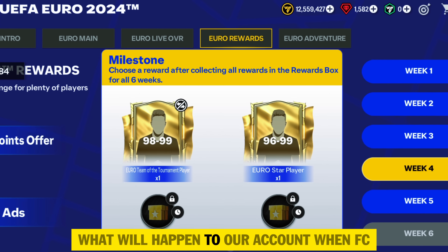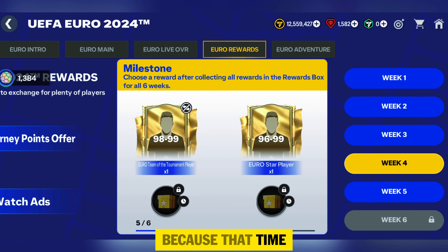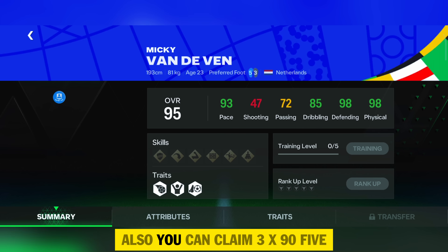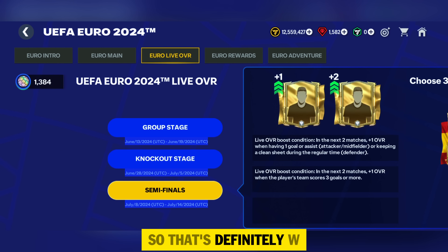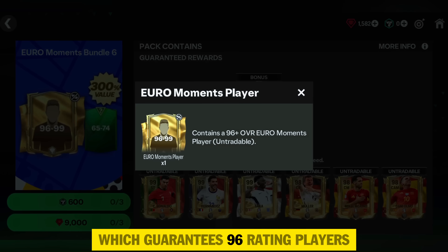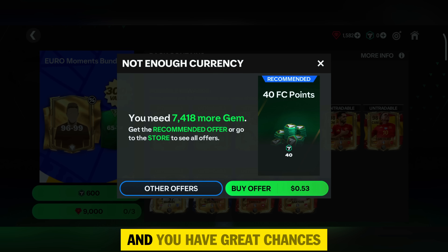From the next milestone week you can easily get 98 to 99 rating players, which will help you reach 100 OVR. Some of you asked what happens to your account when FC 25 releases — as per previous seasons, the account will reset and we will start from the very beginning. Don't worry, I will create a Road to Glory series for that. In the EuroLive OVR chapter you can claim 3x 95-rating players for the 6k market pick, and 2 players at 96 rating. After that, grind missions and quests. In the store, the 96 to 99 rating pack guarantees 96-rating players and you have 3 chances for it, requiring 27k gems.